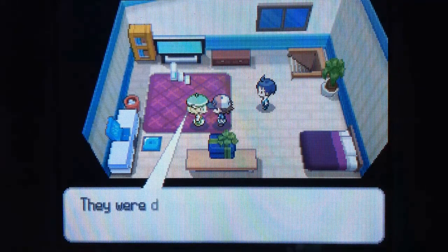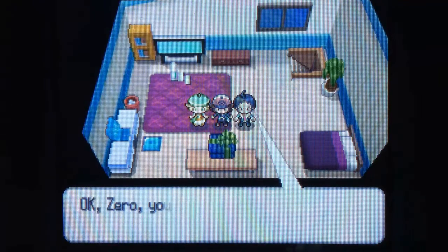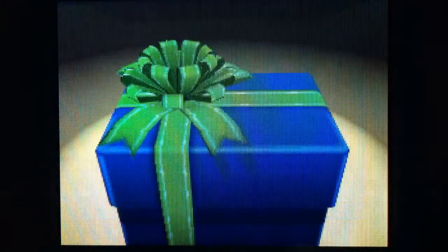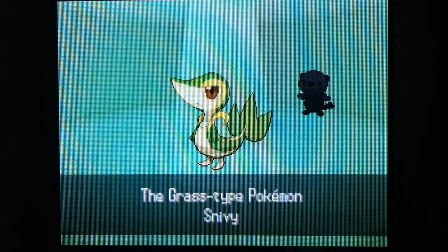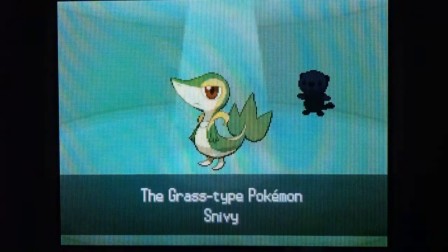A lot of talking in this game, especially at the start — pretty ridiculous. But here's the part we've all been waiting for: we get to choose our starter. I open the gift box and there's a letter from Professor Juniper. We have Tepig, the Fire type — its final form has the most HP and Attack of the three. Snivy, whose final form specializes in Speed and Defense. And Oshawott, whose final form is pretty much all-rounded, probably the best of the three stat-wise. I'm going to go with Snivy.